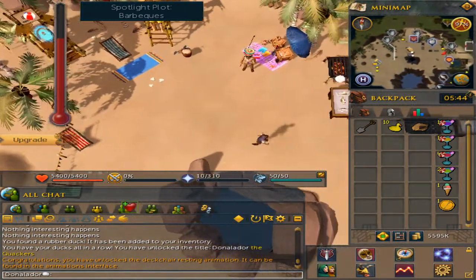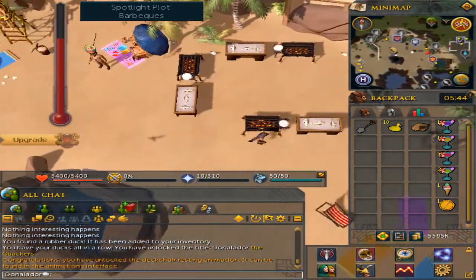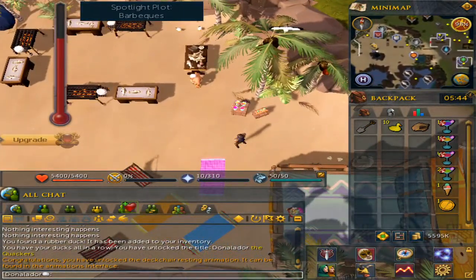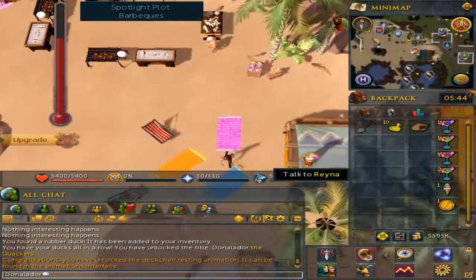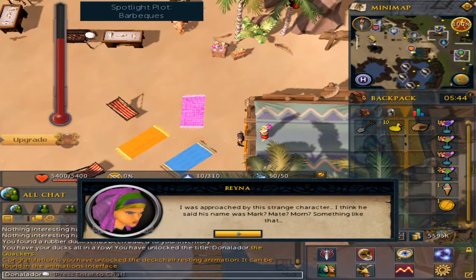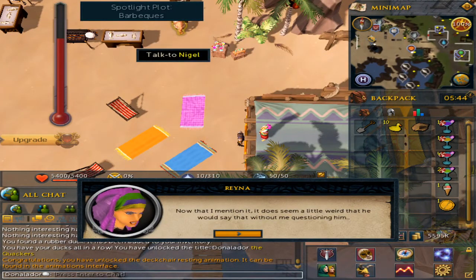The last item I'm going to show you is how to unlock the rainbow kite. You can get this by speaking to all the NPCs. The first one will be Raina, found at the stage directly. Just ask her what's new and spam through the chat.